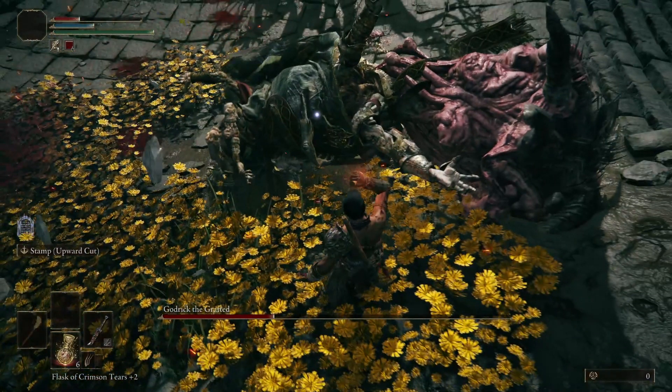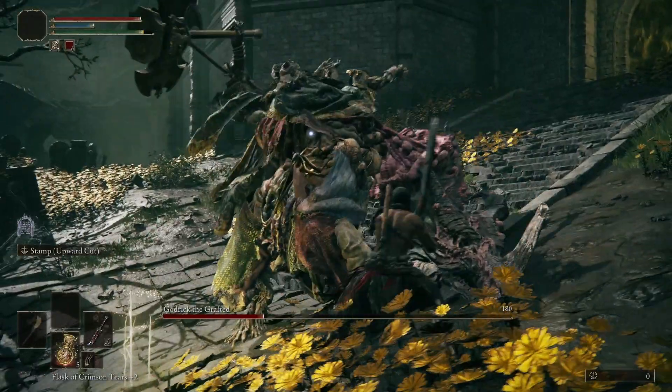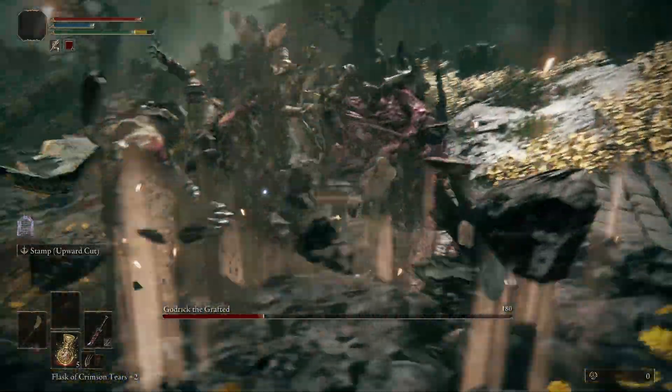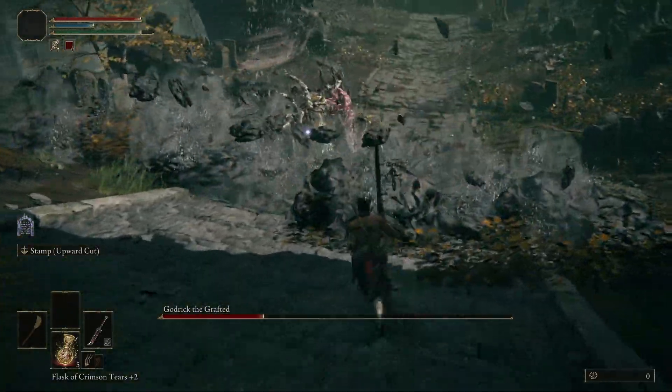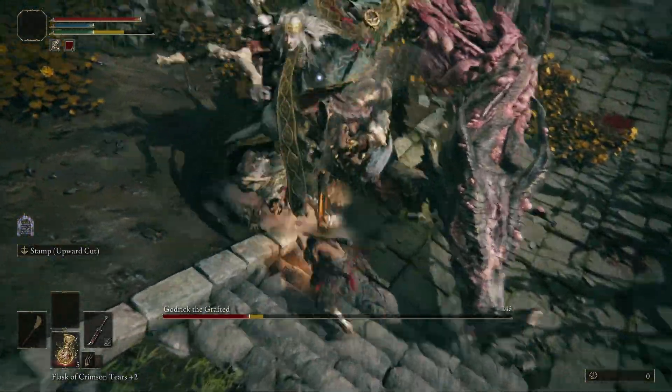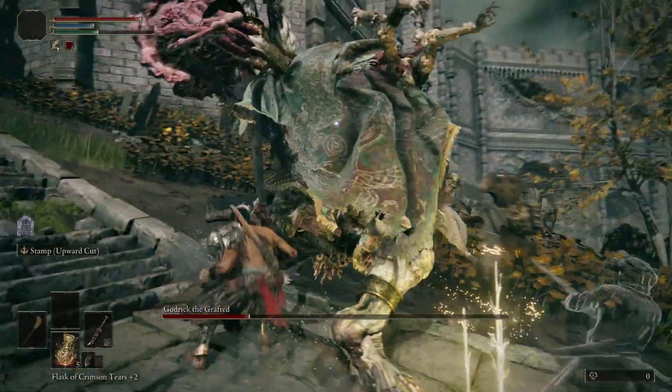Note: a good time to heal is any time you would have otherwise been attacking. Note: this is the revamped version of the attack from Step 4, except this time it's two rapid smashes followed by a delayed bigger smash. So make sure you get some distance, time your rolls, or simply jump to avoid the shock waves.